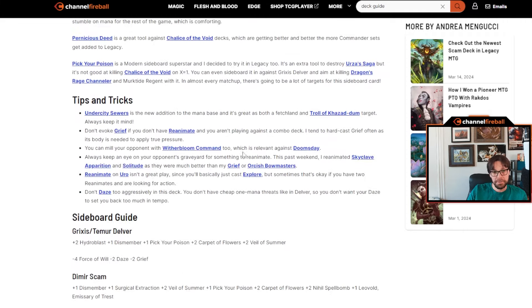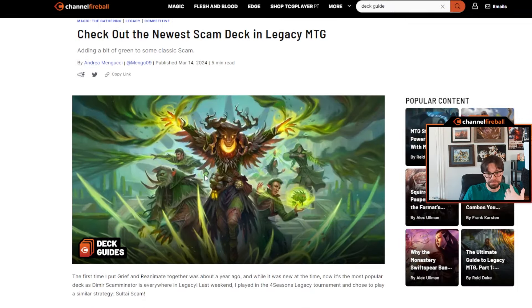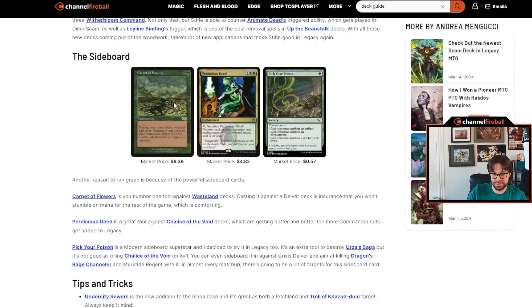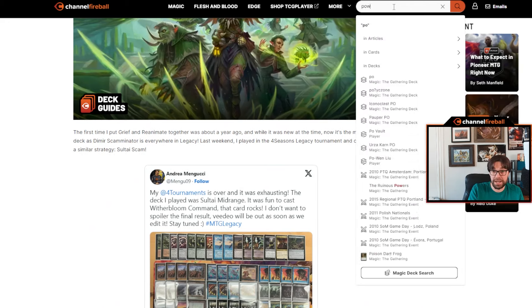What a lot of people like is the sideboard guide. If you're playing with a new deck and trying to get a crash course, you can quickly improve your equity by searching for the deck you're interested in, checking if there's a deck guide for it, and using the deck list and sideboard guide as a reference.